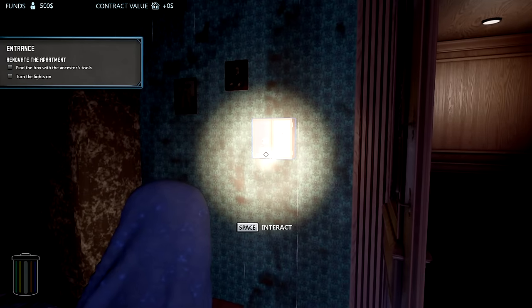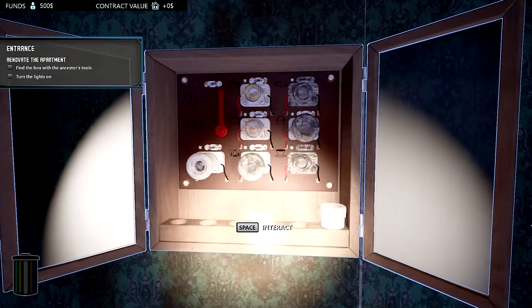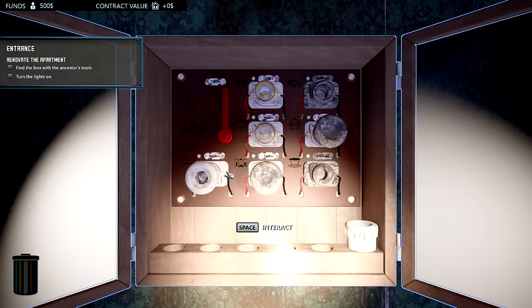There's actually some kind of breaker here — I can't really see it too well with the flashlight. We're going to need to turn on some lights. Found the fuse box. There's a hallway, office, kitchen, and some that look burnt out or completely gone. Let's put the hallway on and spark this baby up — nice!